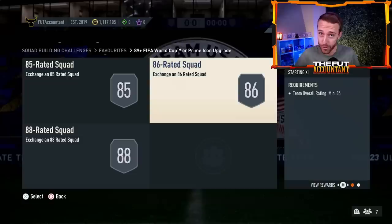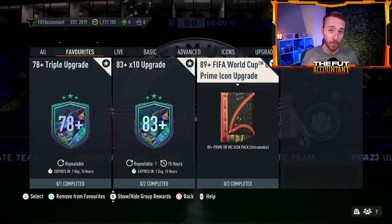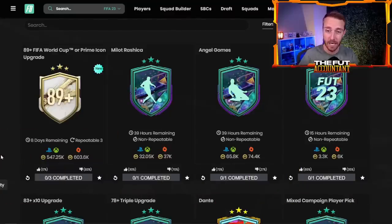A lot of us had high-rated fodder in the club from a week's worth of upgrade packs and SBCs, and we haven't had an icon pack in a while to use it. A lot of people were doing this SBC. Looking at Footpin, it costs 550,000 coins and is very heavily downvoted, mostly because it is so expensive, and we've had it three times now.